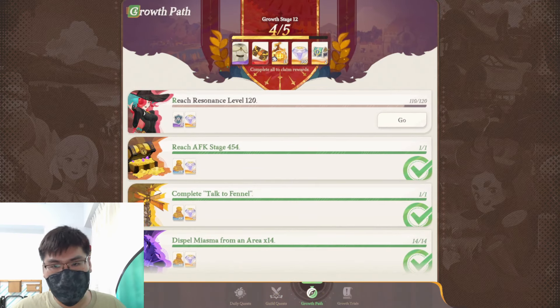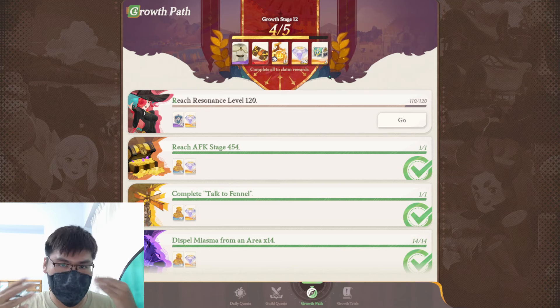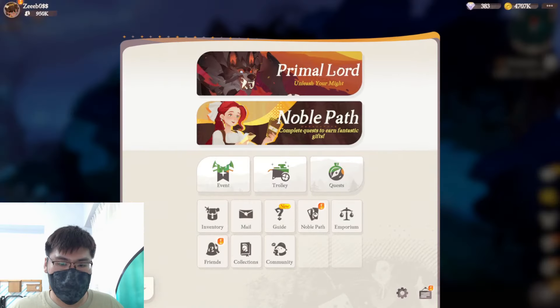There's also a growth path. This is a one-time thing, but I'm just gonna tell you guys that this thing exists in case you do not know. So if you can, try to clear the upgrading of your teams from this growth path's trajectory — it's easier for you to get all the rewards. And then from there, you can use it to power up your teams. So that's for the quest side.